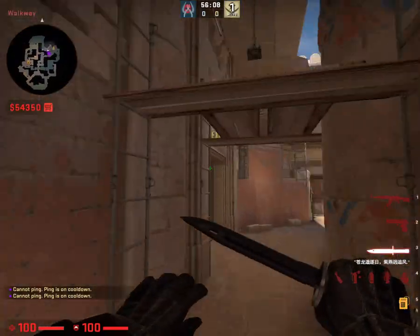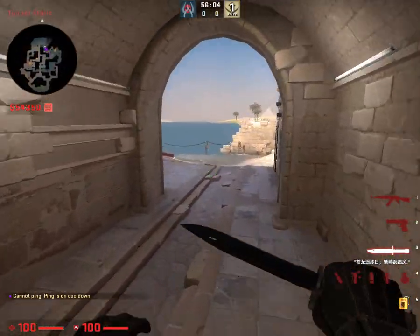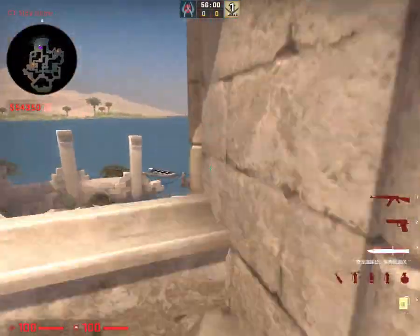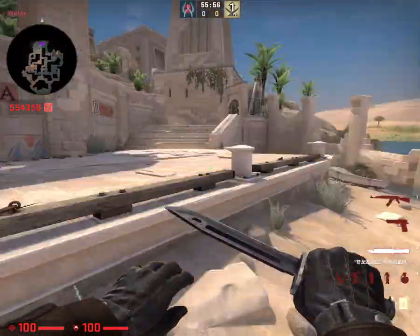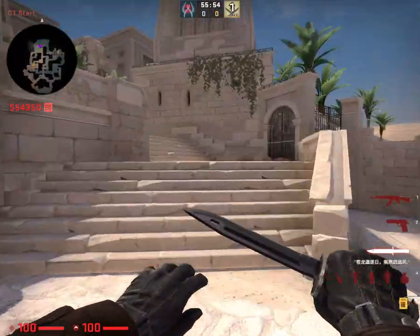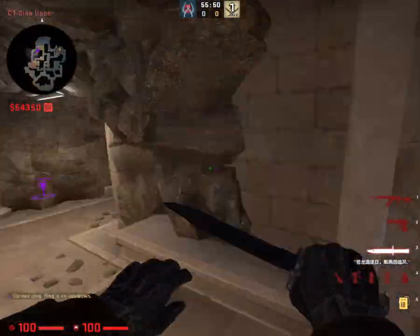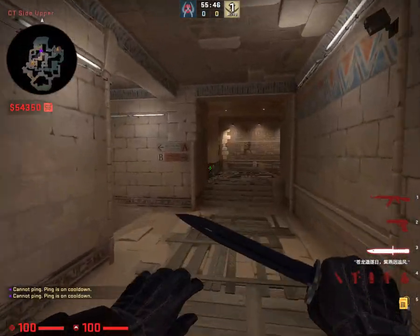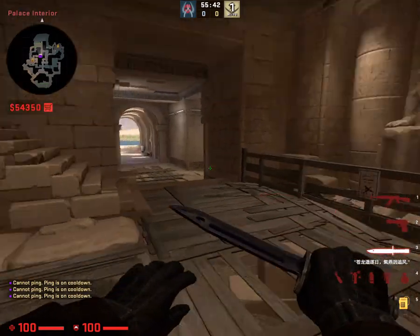We'll go through exit. Exit goes into this, and over here is CT spawn. We can call this behind CT spawn, or boat — I think boat works. Or water — boat or water, it's up to you guys. And then this is lower tunnel. This would be deep connector, whichever side we are.